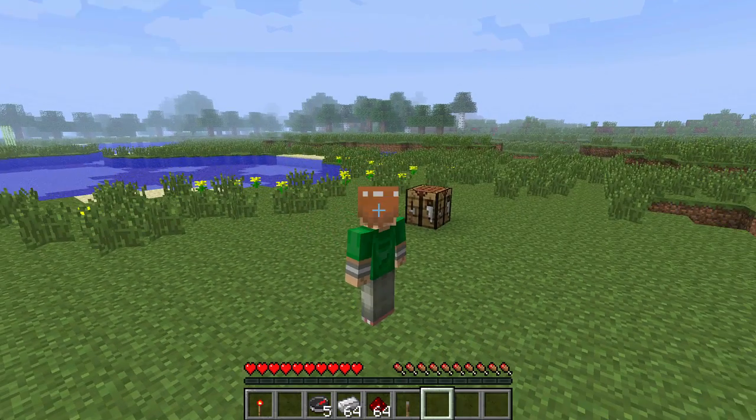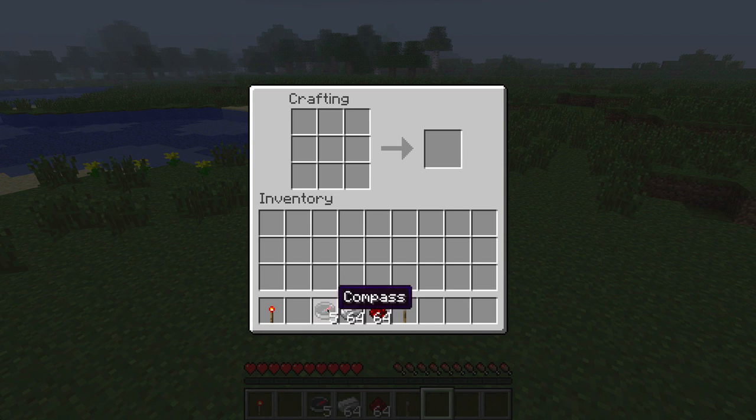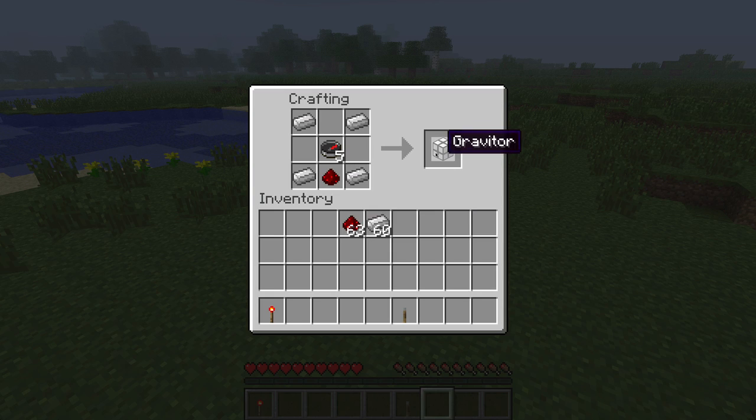So what I decided to do is show you how to make these first. The compass is very important, so I'm going to stack a little over there. Also need a little redstone, so put some there, and you get iron ingot in the corners. Then you have the Gravitor.